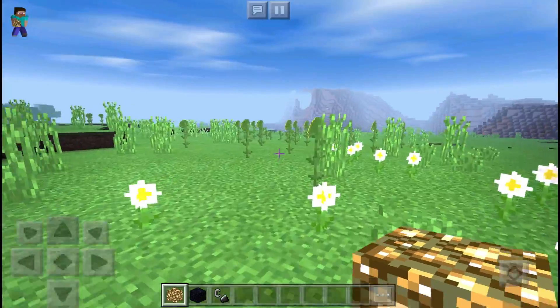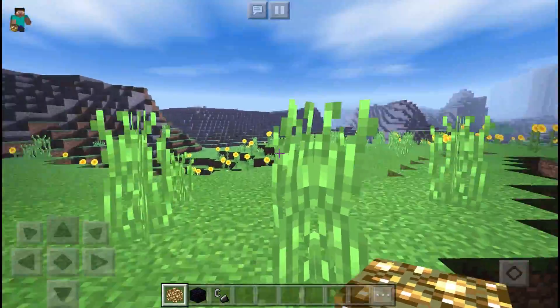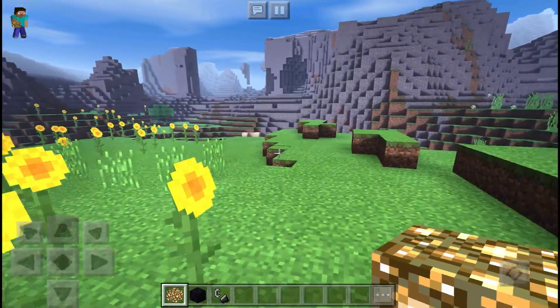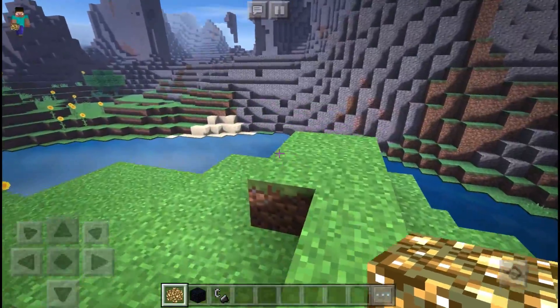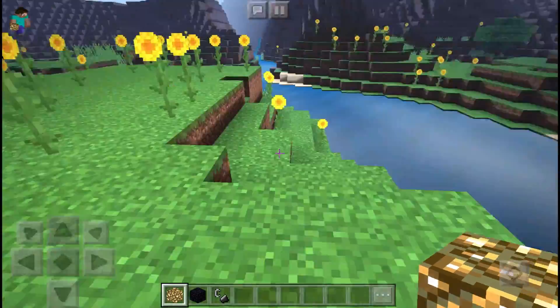Alright guys, coming up at number five we have the Blue Power Shaders for MCPE. This is a pretty cool shader pack overall, definitely one of my more favorite. I wouldn't say my favorite shader, but it's definitely up there on the list. There are some amazing shaders and then there's just ones that are completely bad.